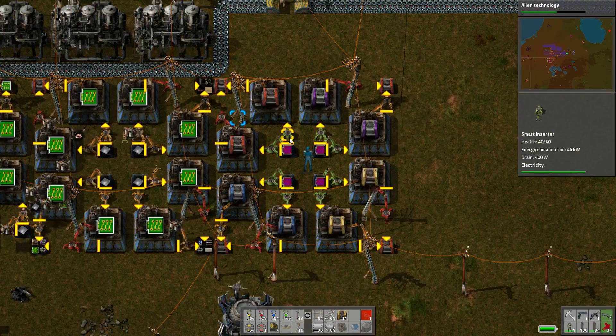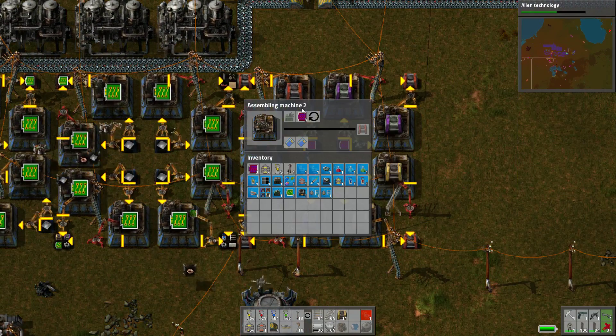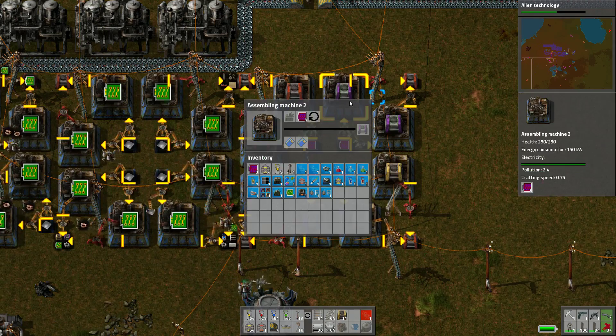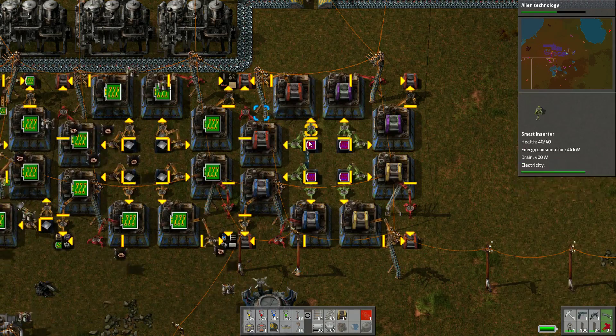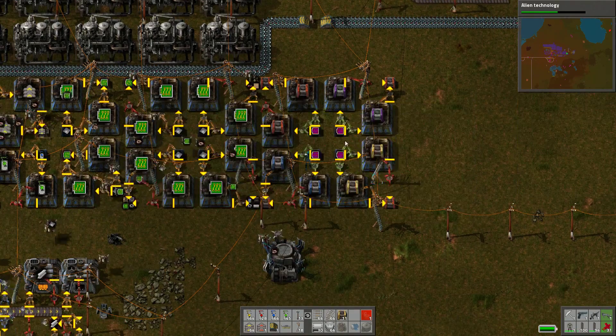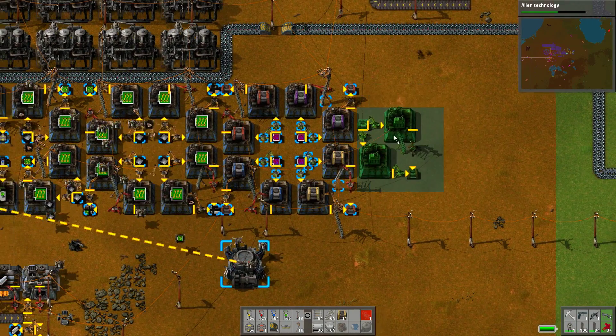I don't think I need to set the filter on these. They've loaded them all up with circuits — they're doing fine. The only thing that we don't have is smart chests. To make smart chests, we need to set up another couple of setups. So let's make some over here.